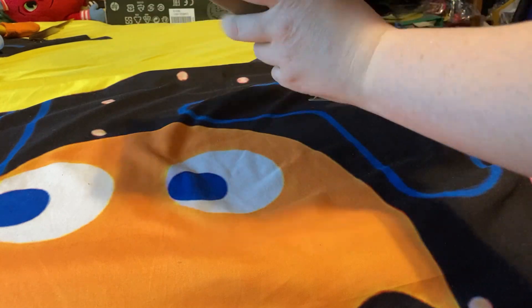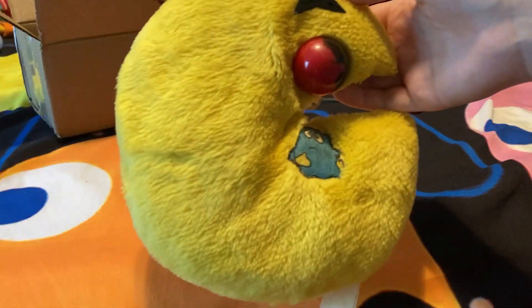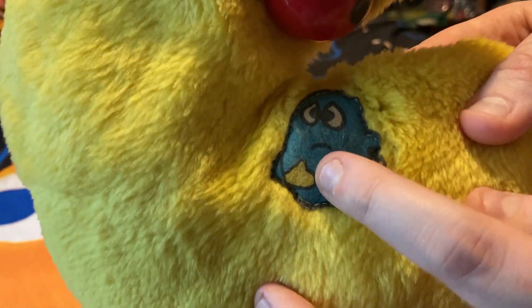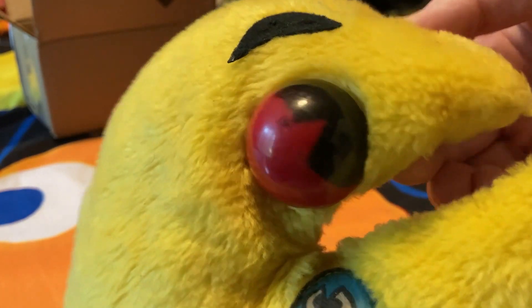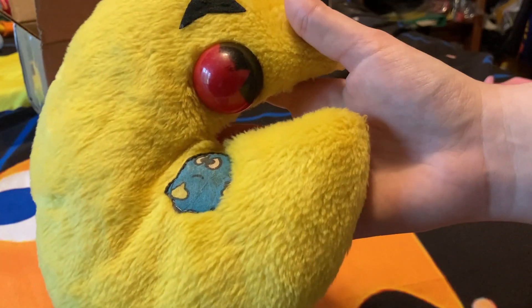I got an 80s Pac-Man plush. This is absolutely weird — here's Pac-Man, here's the ghost, and this huge eyeball. It has a string on it so you can attach it to your door. Here's the tag, though it's faded. This is the same design as the other plush I have, but just with a few different details.